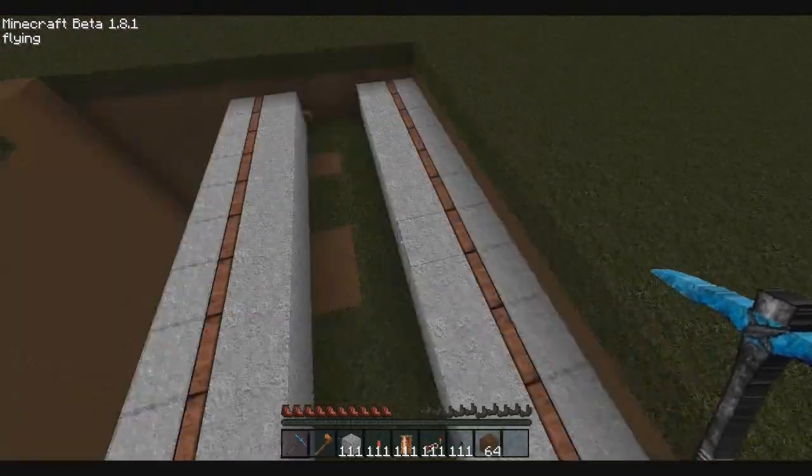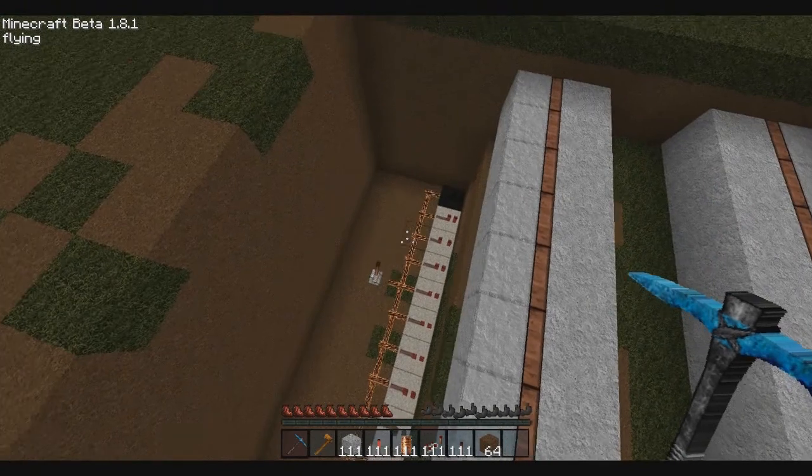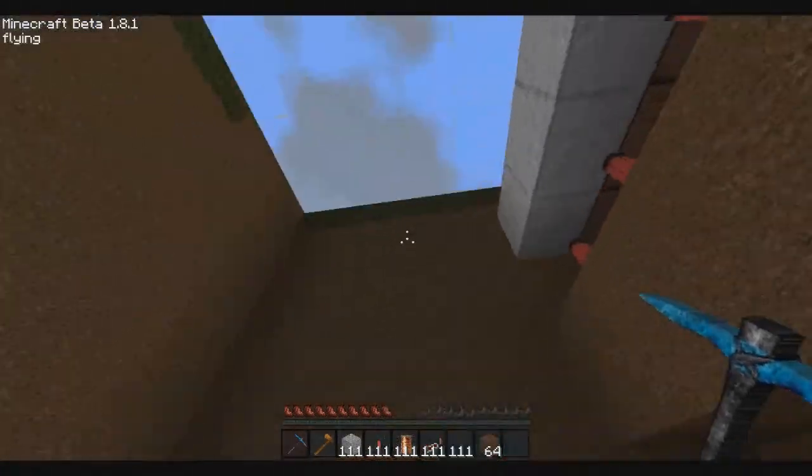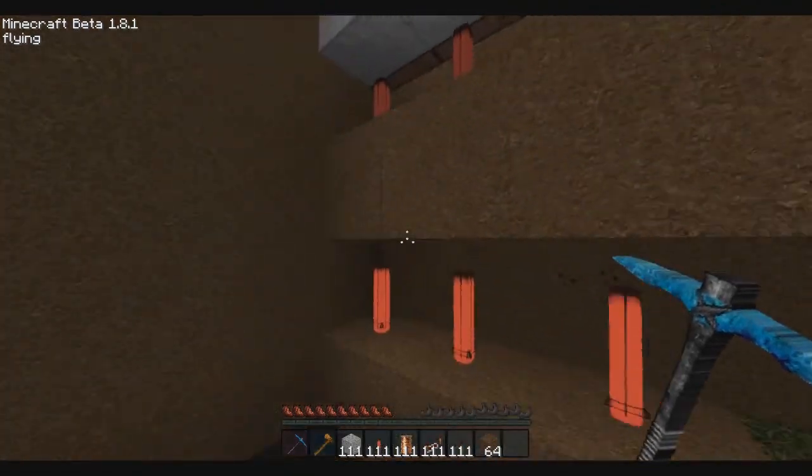Alright guys, there we go. Now you're going to need to dig a hole on the other side — well, this side too since you haven't done this side. It's going to need to be one, two, three, four, five, six — six down.